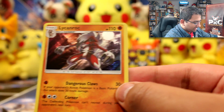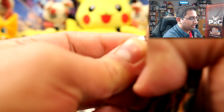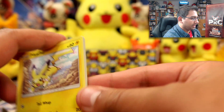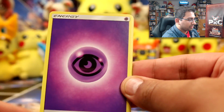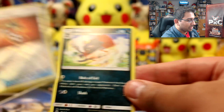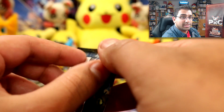On to Marshadow: Pikachu, Croagunk, Magikarp, Meowth, Wimpod, Psychic Energy, Rotom Dex Pokéfinder Mode, Super Scoop Up, Electabuzz, Tormenting Spray reverse, and a Weavile rare.